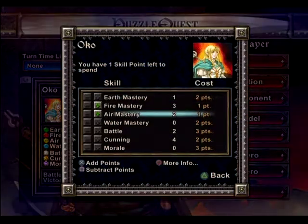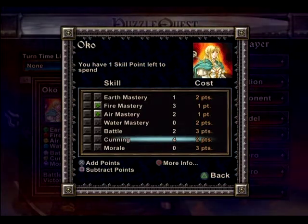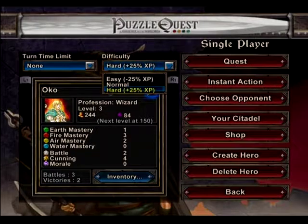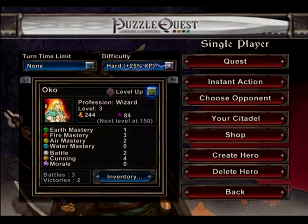I can subtract points — wait, no I can't subtract air mastery. I'm done, so I banked that already. At the top of the screen you can see the difficulty — I have it set to hard. You can also set it to easy or normal. Turn time limit is set to none, so it's a leisurely, turn-based game the way I play it. You can also set a speed chest if you want to play with a time limit. We'll get to that later.